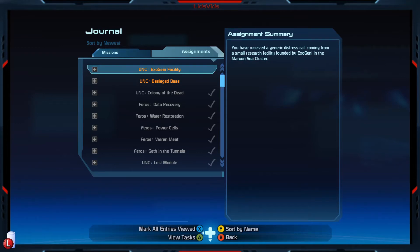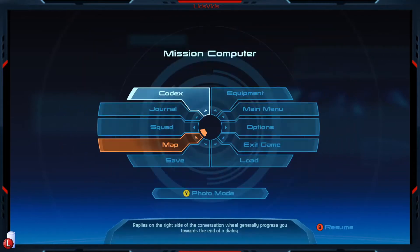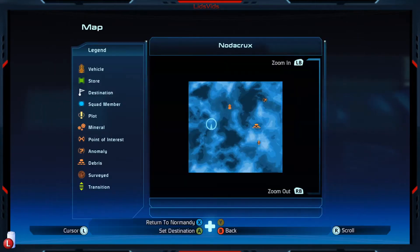We have reached or received a generic distress call coming from a small research facility founded by Exogeni in the Maroon Sea Cluster. We need to investigate the facilities on the planet Nauticrux in the Vostok system. We were talking about a fair bit how similar this planet's conditions were to Earth, which felt like it could be a good prospect for colonization - but then the description was like, not so fast, maybe not. The fact that they're using the word colony is interesting - I don't know what to make of that.